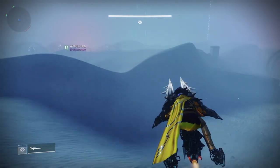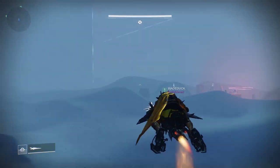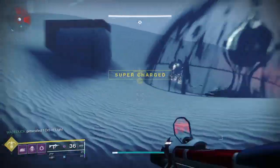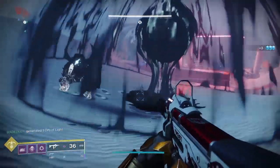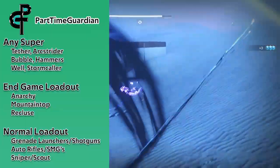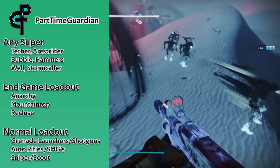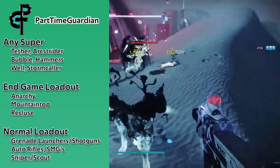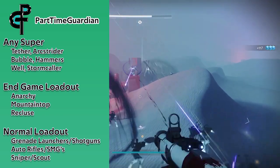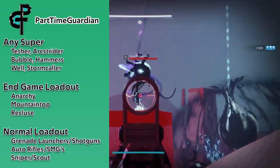The Wastelands are a vast desert that you can use sparrows to explore. There are four areas of the map where taken blights will spawn. There are also roaming large invisible enemies — you can clear those, but we skipped them during our playthrough. Weapons for this encounter are based on your playstyle, but keep in mind there are snipers, so something long-range like Mountaintop, a sniper, or a scout can help. Shotgun or high ready-to-fire rifle weapons are good for clearing the blights. If you've done the blight events on different destinations, you'll know what I'm talking about.